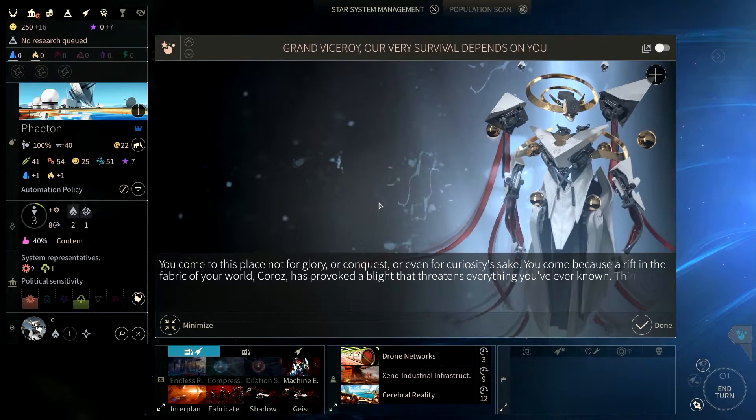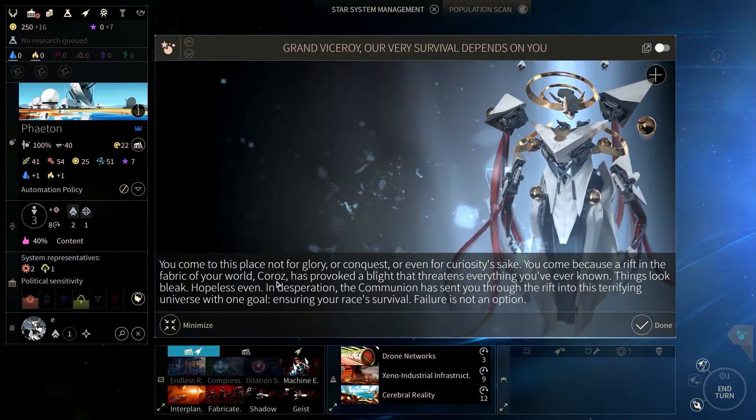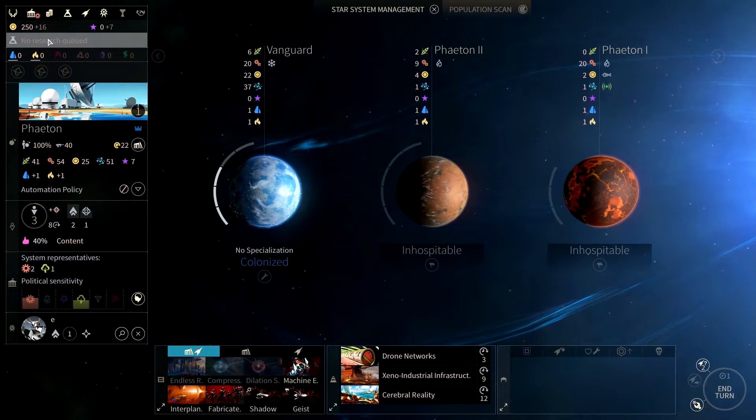There's introductory background text setting the stage — we're coming because of a rift in the fabric of our world. We'll see how that goes.